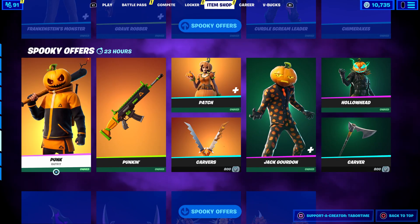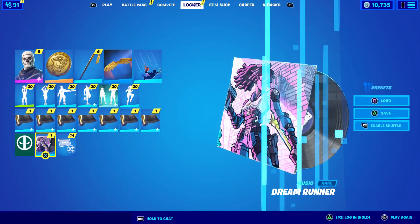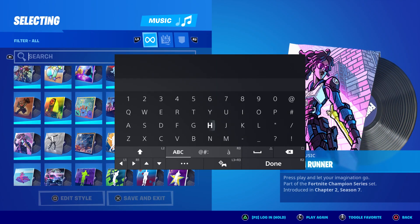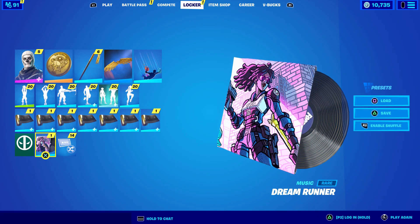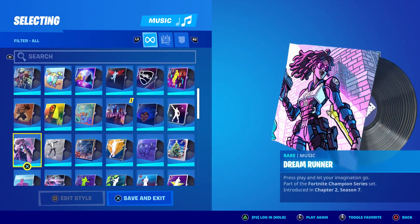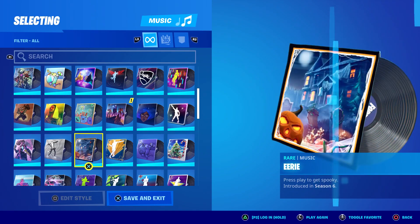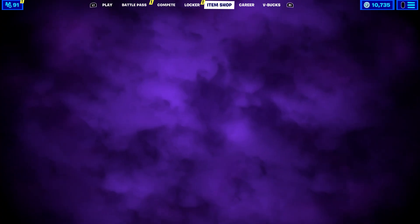Let's check out the rest of the item shop. I like that spooky background. Hold on — let's get some Halloween music. There's no Halloween music? I know I have some somewhere. There it is — 'Eerie.' That's Halloween! All right, now we're set.